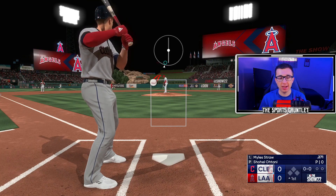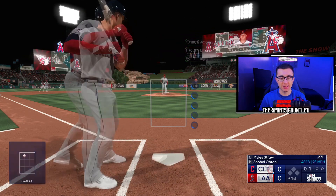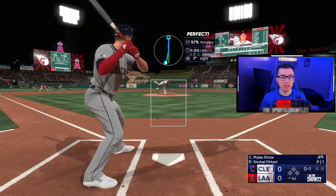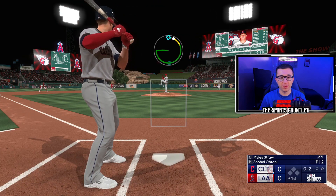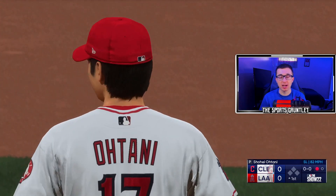Up next is the Los Angeles Angels of Anaheim. It's really sad to see what happened to them since the beginning of the season — they were starting off hot and I thought Otani and Trout were going to be in the playoffs. Now Trout is injured. Otani's still having a really good season, but they're not making the playoffs. They're 44-59 when I'm recording this video, so no chance of making the playoffs, but Otani's going to get a strikeout.